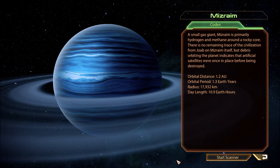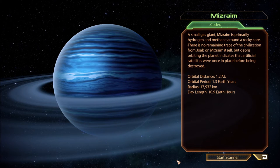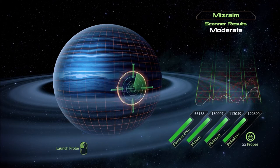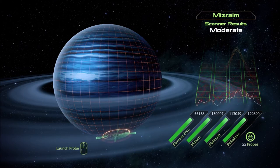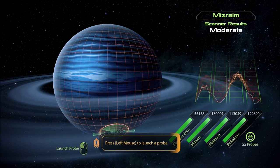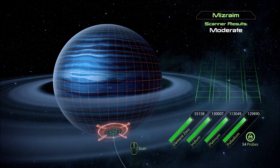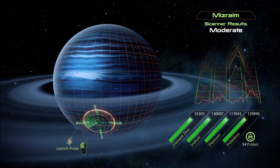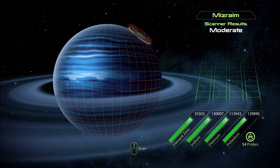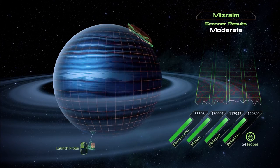Misrim. A small gas giant, Misrim is primarily hydrogen and methane around a rocky core. There is no remaining trace of this civilization from Joab on Misrim itself, but debris orbiting this planet indicates that artificial satellites were once in place before being destroyed. Let's see what we might find here. Not much at all — wait, there's a little element zero here. Probe launched. We got like 500 or something of it. Alright, that's it.